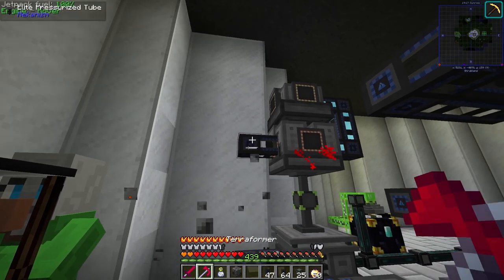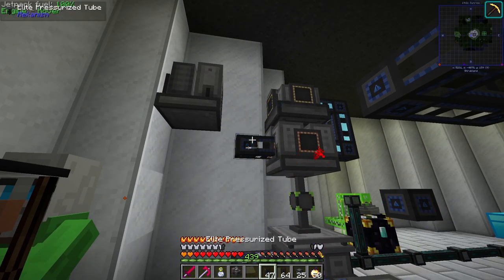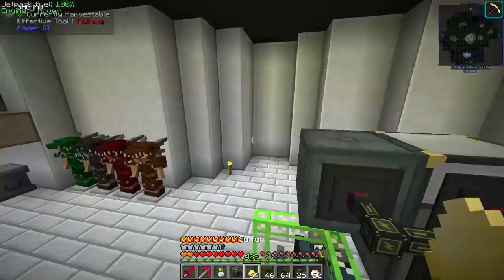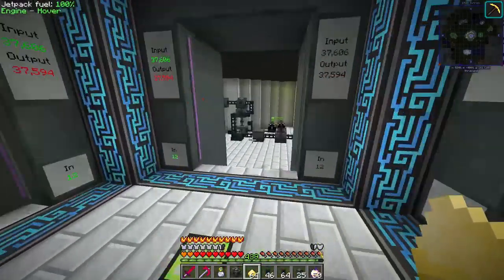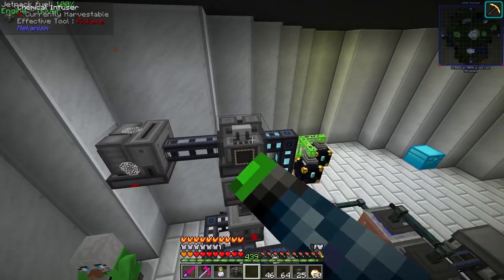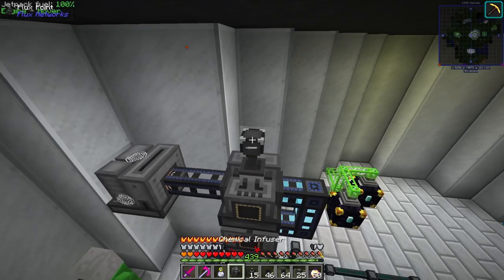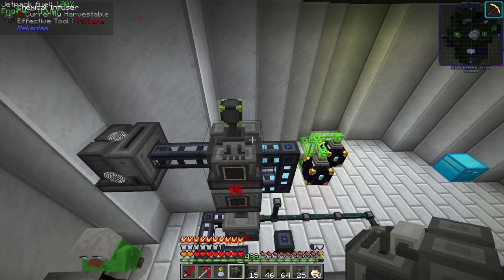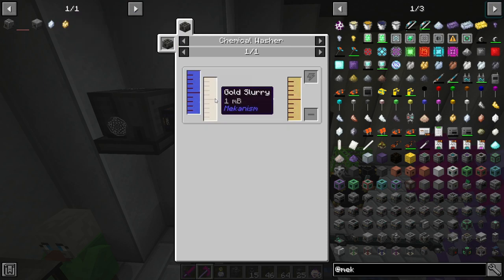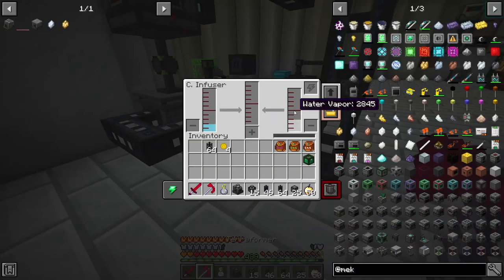Okay we need this to be moved up one more block. Yes — get out of there, we don't need you there. Let's get some more sulfur. Okay, with the sulfur in here it should work. These are working! We need to get this machine some power. Okay, we've got power to it — and sulfur trioxide is being produced. There we go!